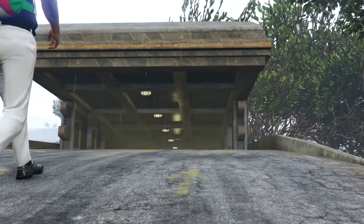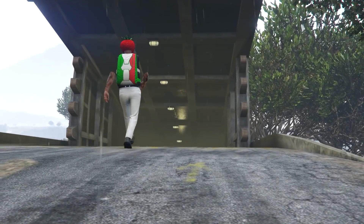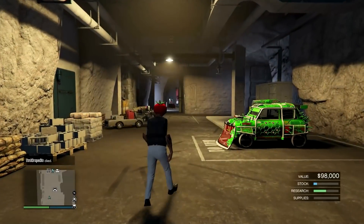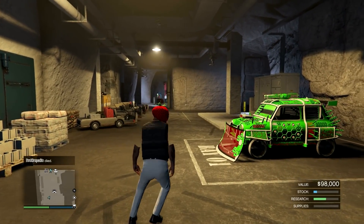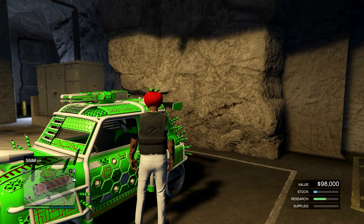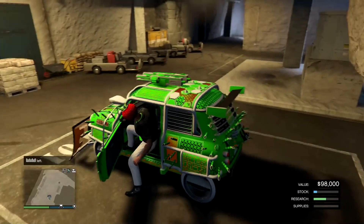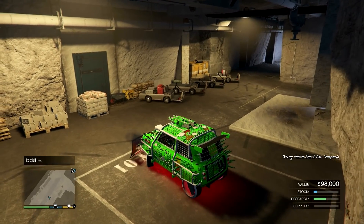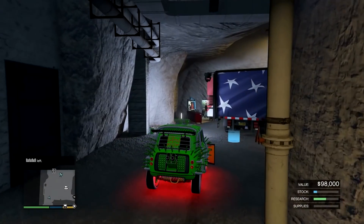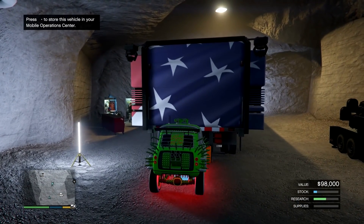Make your way back to your bunker. Once you're there, head inside — your vehicle should be right in front of you. If it's not, you got a rare glitch where your car turns invisible; just restart the glitch, it's not a big deal but it does suck. Get inside your vehicle, drive it into the back of the MOC, then get out and head outside.